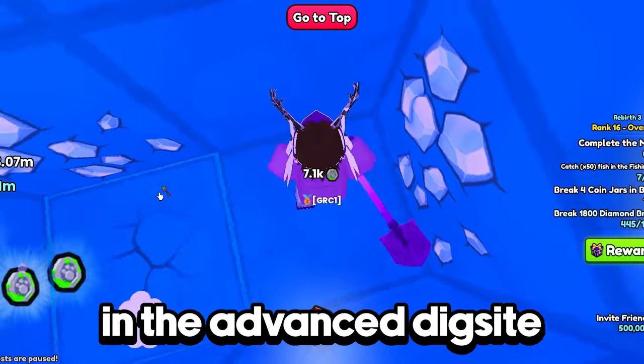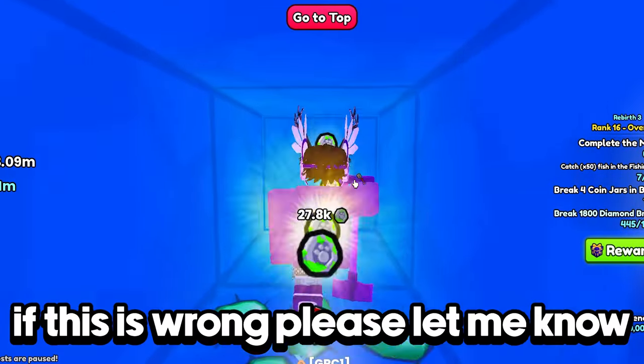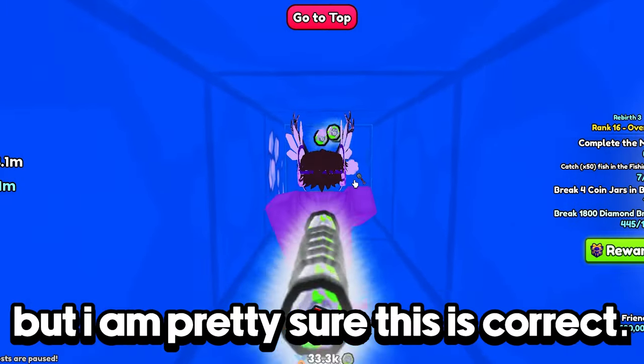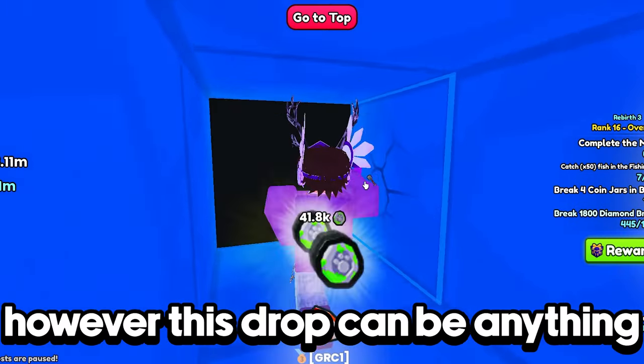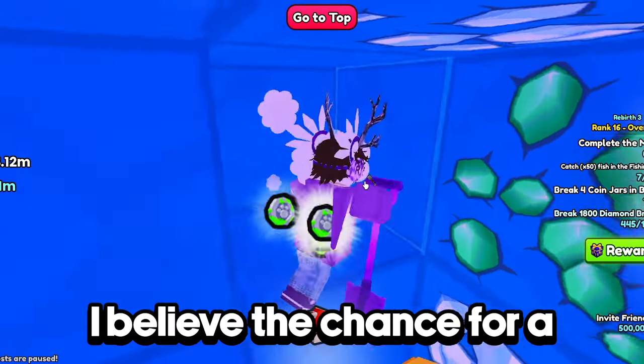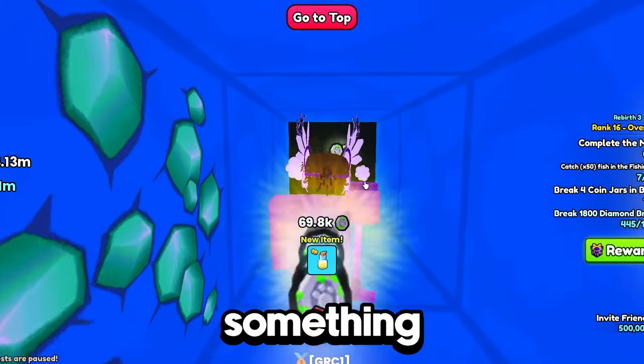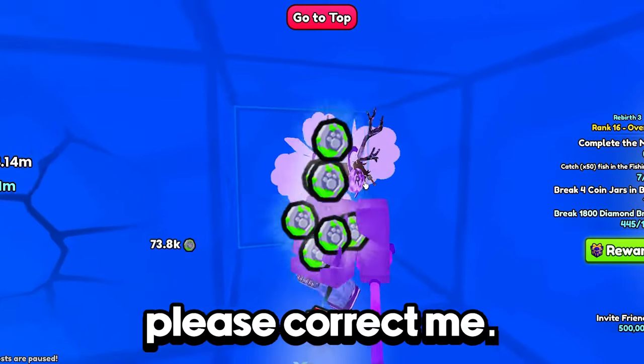Every chest you find and break in the advanced dig site has around a 10% chance to drop a random item. If this is wrong please let me know, but I am pretty sure this is correct. However, this drop can be anything, such as an enchant, potion, or another item. I believe the chance for a bucket is around a 10% chance on top of that 10% chance to even drop something. Once again, if I am wrong please correct me.